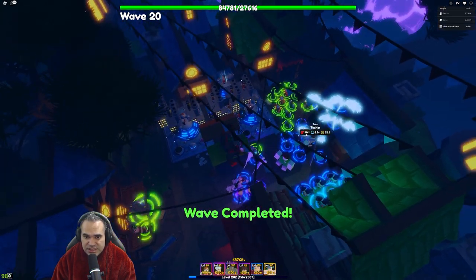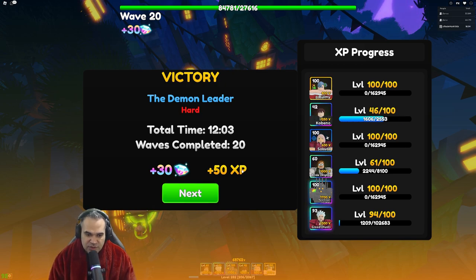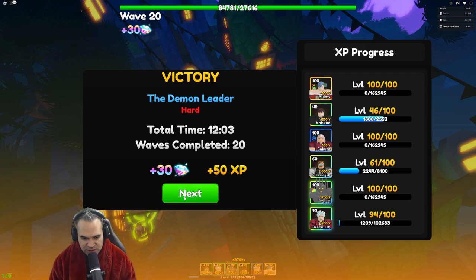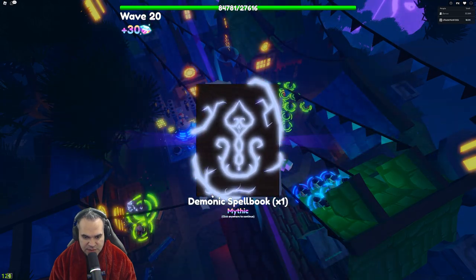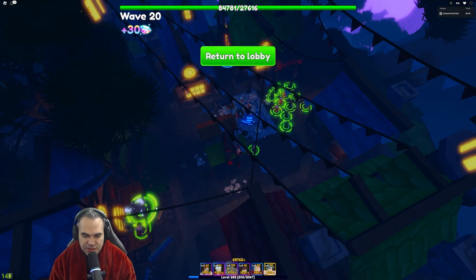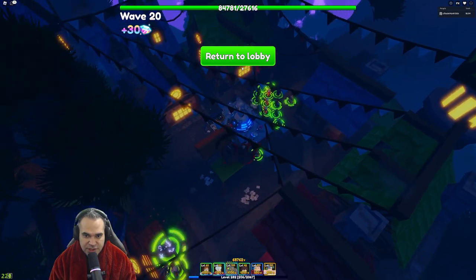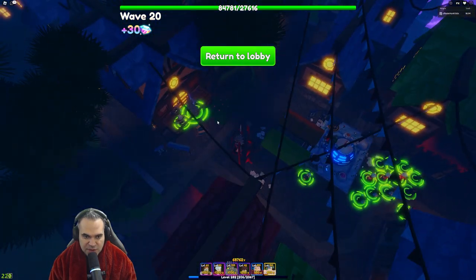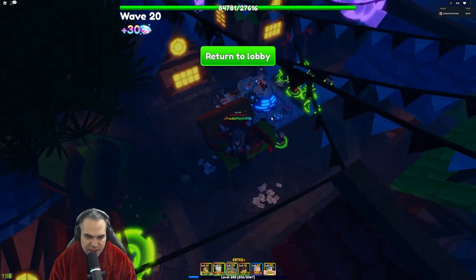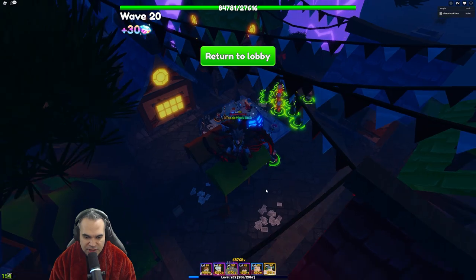The wave 20 boss is down — that didn't seem very hard at all. Now the moment of waiting: do we get the secret unit? Demonic Spell Book, Sunshine Essence, Tavern... I would assume the character would pop up on the first prompt, so we didn't get Merlin. She's definitely going to be a unit worth pursuing due to her support capabilities.